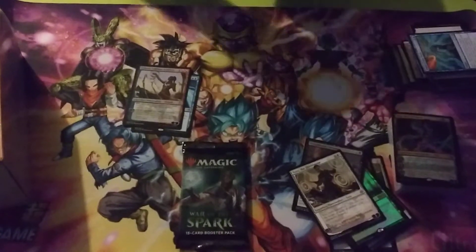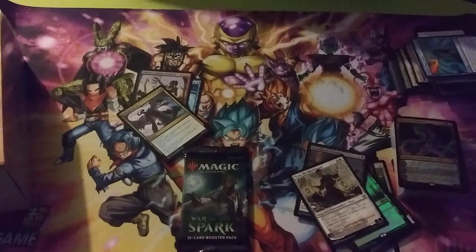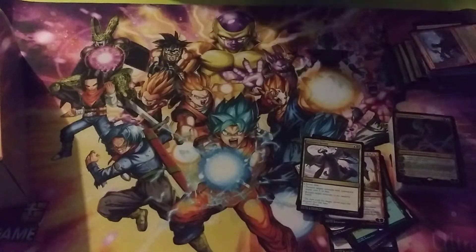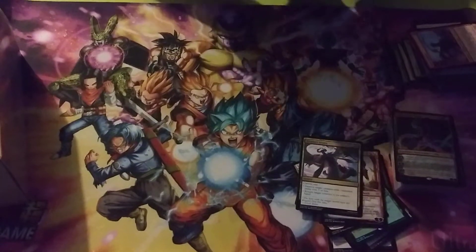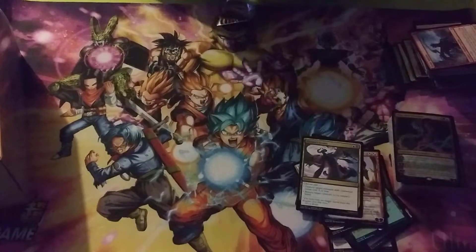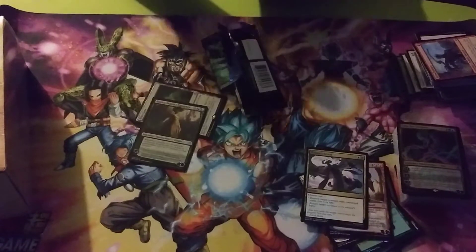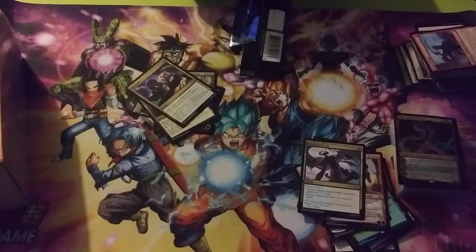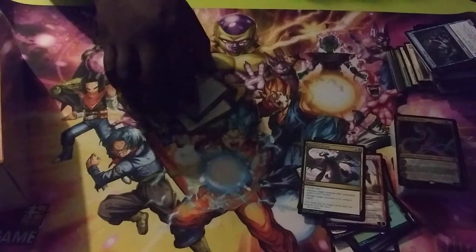Got Saheeli. Ooh, got a Tyrant's Scorn — that's okay. I think something else is being played over it now, but it was being played, so it's playable. Last War of the Sparks pack — Teferi, Blast Zone, that's still something. Interplanar Beacon. If the Sparks ain't much, but it's something. Hey, always invest in real estate — real estate's where it's at.